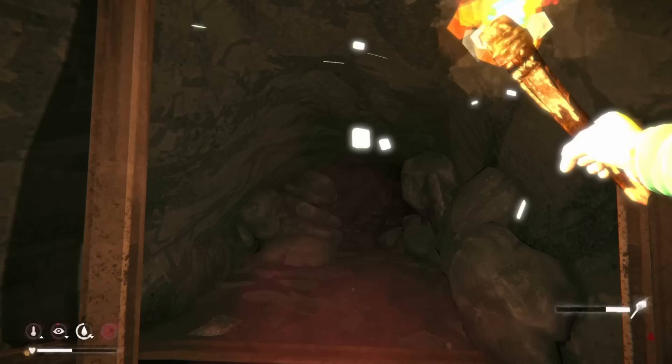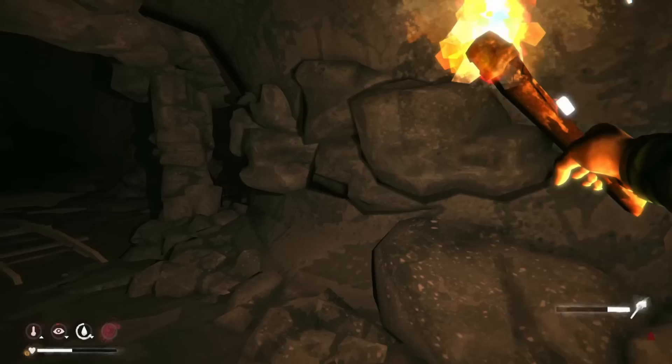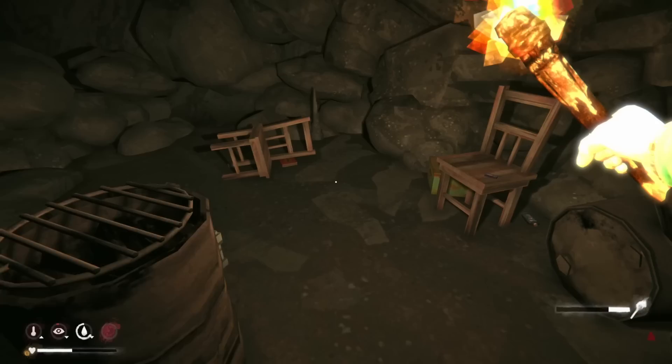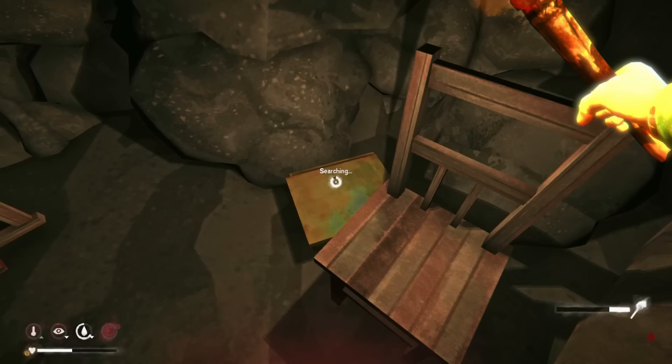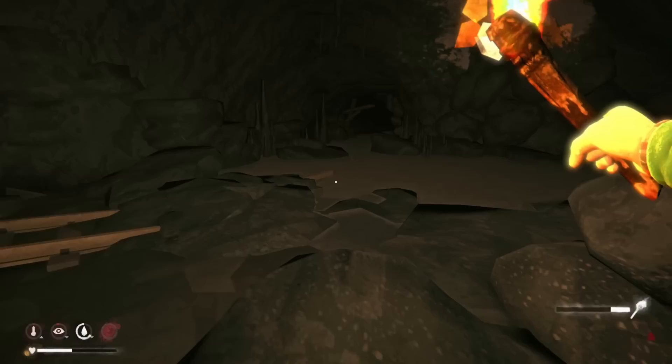Hey everyone, welcome back to The Long Dark - our 500 days challenge. We're here in the ash canyon goldmine starting episode two. We last left off coming over here from foreman's retreat, made it down here just barely. We have a little bit of energy left and a rabbit on us that we have to start cooking up. More matches - not bad. We're gonna want to stockpile a lot of those. Can't let them go to waste. Some food as well - always good. We'll pick up the book; I'll probably end up dropping a lot of this stuff anyway.